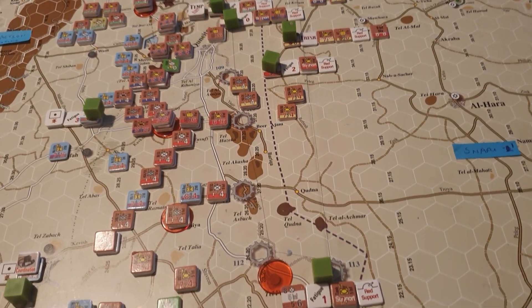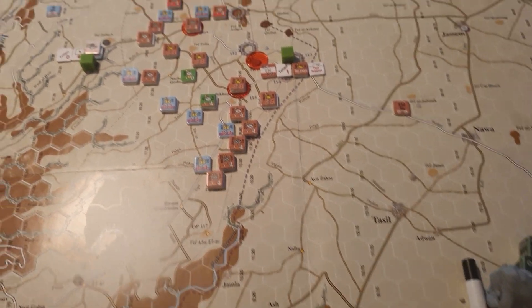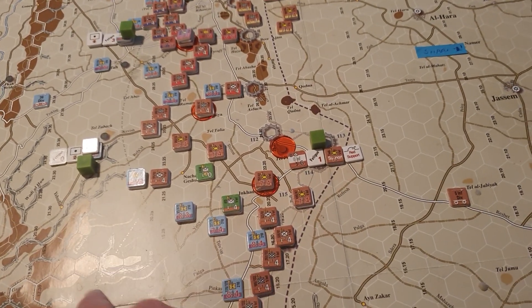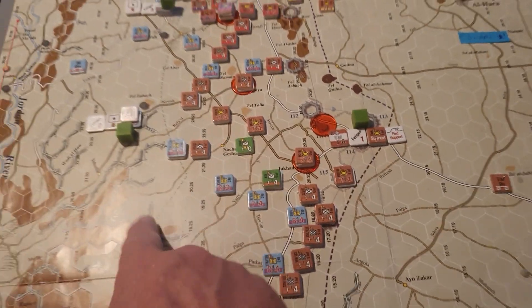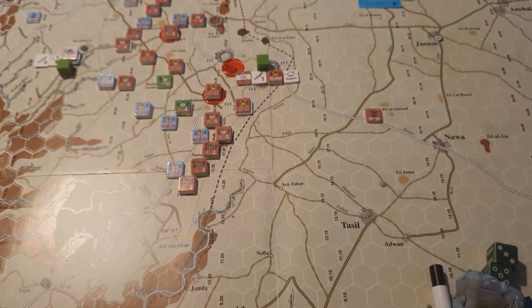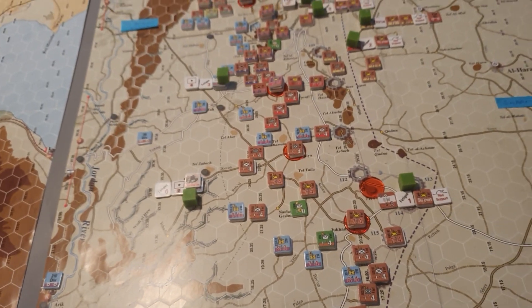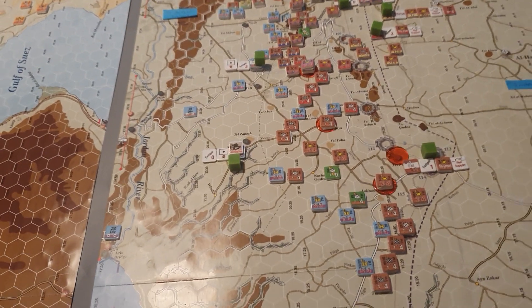In the south, the 5th Infantry are making good progress as well — they're reaching the flak barrier here, which is quite pushed forward in the south, so it's not a big problem. The Israelis are just feeling the pressure; they just haven't got enough units to contain the front at the moment.